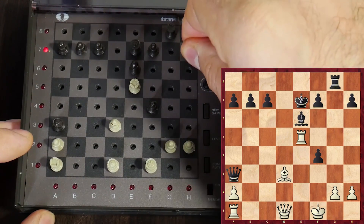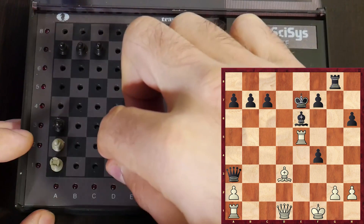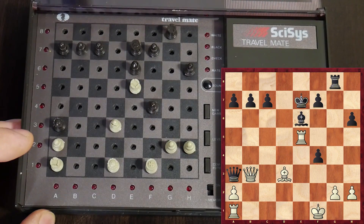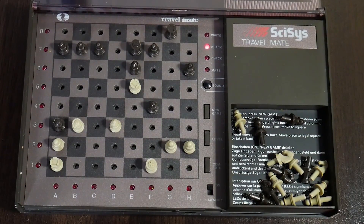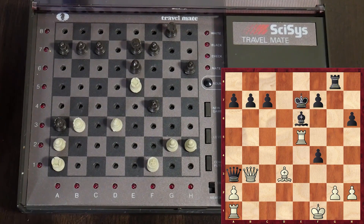Why should you move that? Let's play Qb3. Can we play a move like Qb3? Okay. Qb3 — offering the exchange of queens. I have an extra rook, so why should I bother? I don't care. Queen takes. We are exchanging. I could actually find some beautiful mating lines, but let's just simply beat this guy.